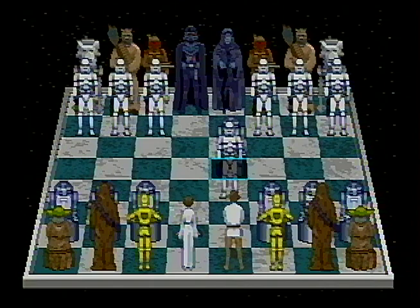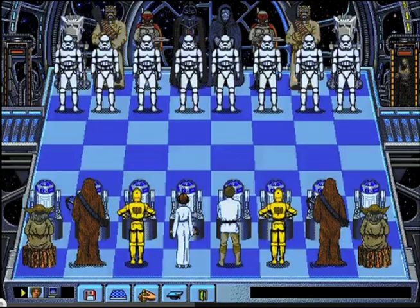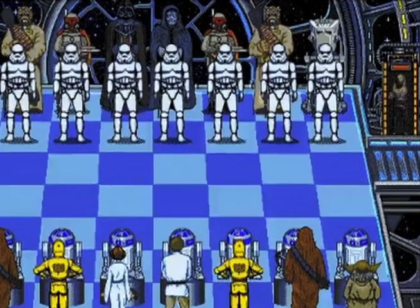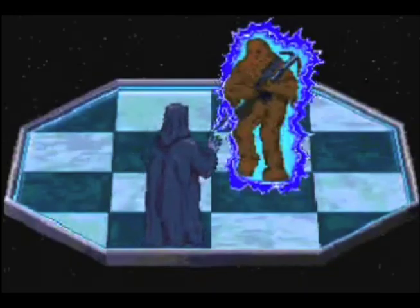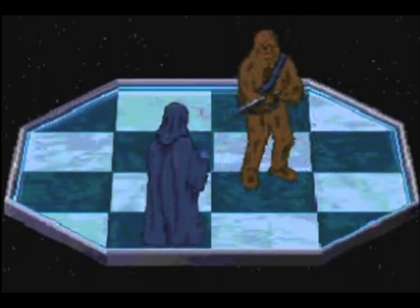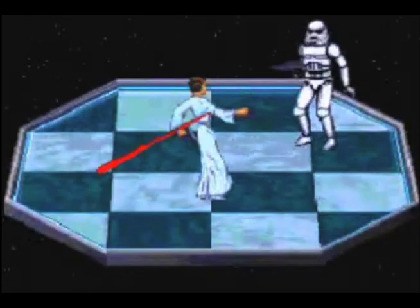Each character has music for when they move, most of which is really cool, but some of the themes are unrecognizable. There are a few minor differences between the PC and Sega CD versions, such as the board looks much more ornate in the PC version and even has a little image of Han in Carbonite in the corner, which is a nice touch. The Sega CD version is impressively similar in quality to the PC version, which is a rarity for the platform.